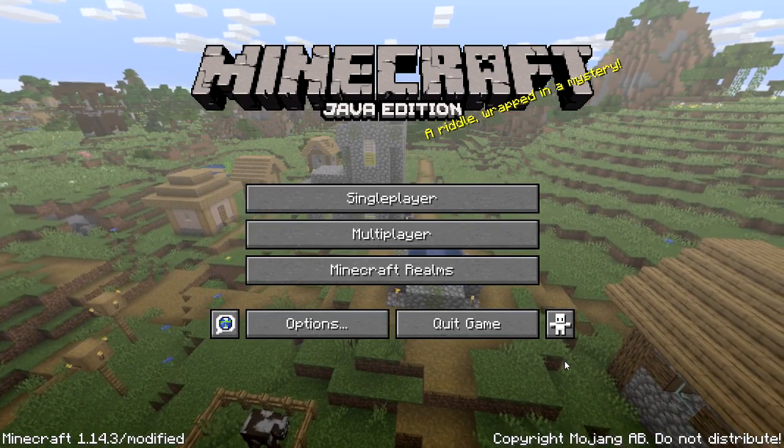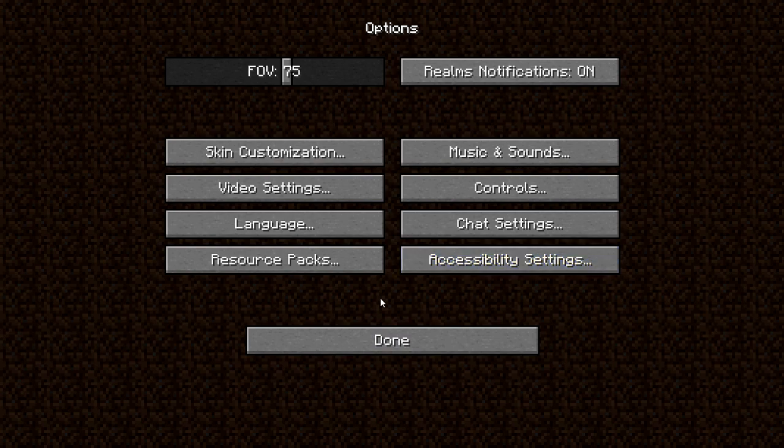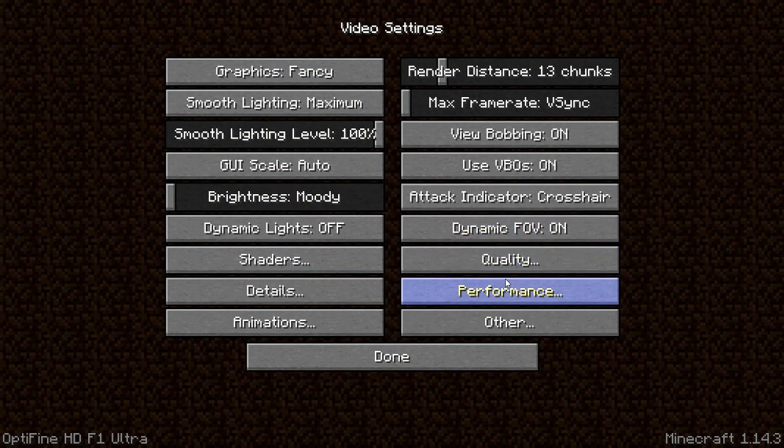I booted Minecraft 1.14.3 with OptiFine. In Options → Video Settings there are many new options. For Graphics, set it to Fast. For Smooth Lighting, use Minimum — or Off if you have a very low-end PC. Smooth Lighting Level is up to you. Dynamic Lights should be set to Fast. The most important setting is Render Distance, which we'll cover in-game.